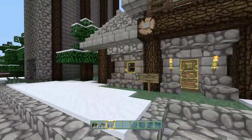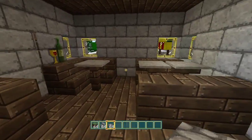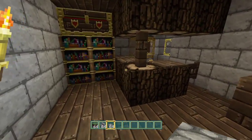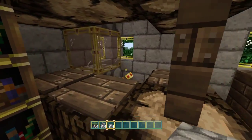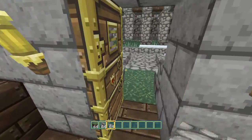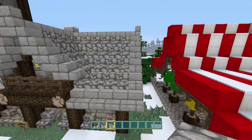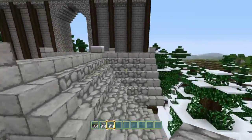Right across from the fort over here we have a tavern — the Chipped Pint. You come in here, just a tiny little tavern. There's the bar taps here. I'll give you a brief overview of the building.